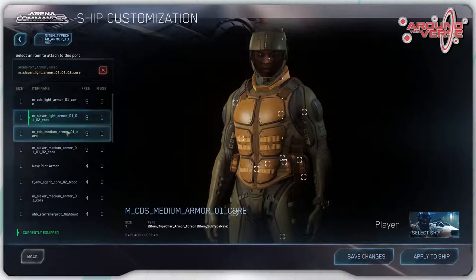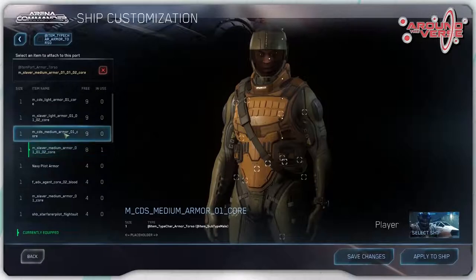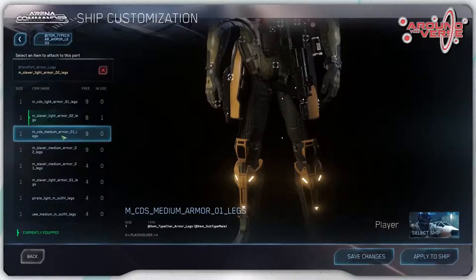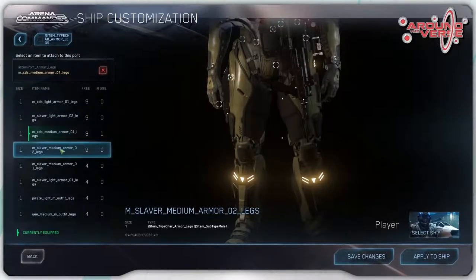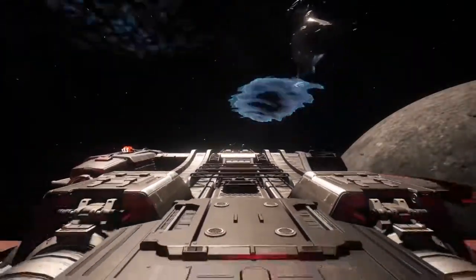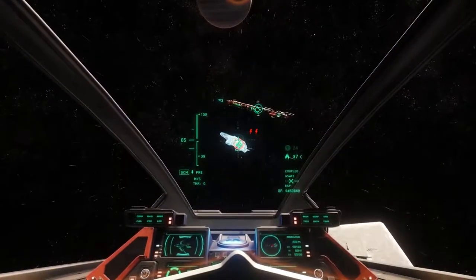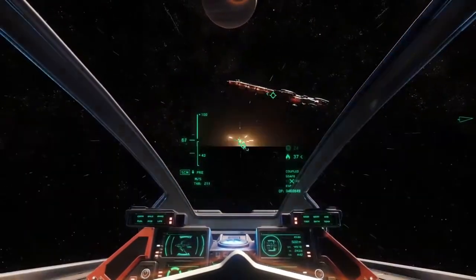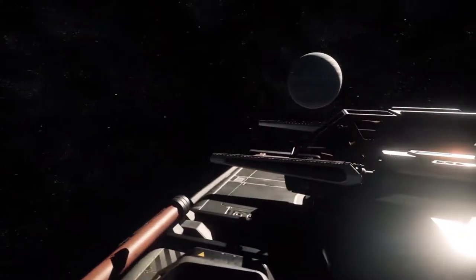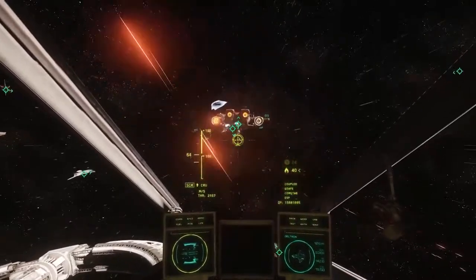Item System 2.0 allows for all items in the game to be treated in a similar way, with sizes, hardpoints, requirements for use, and various other parameters which govern exactly how items function and what they can interact with. For ship components, items can communicate with each other — coolers will take heat from weapons, power plants will provide power to systems. Item 2.0 opens up a huge amount of customization for our ships when choosing components and weapons, down to the clothing on your character.